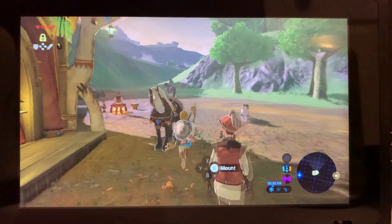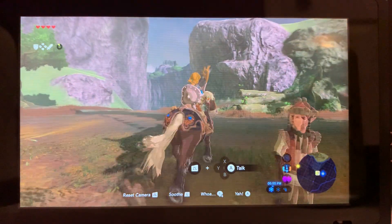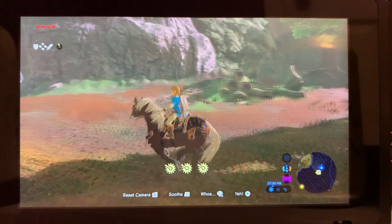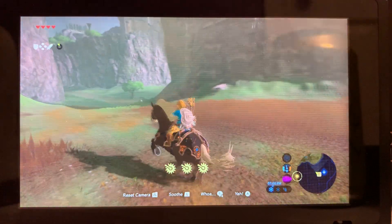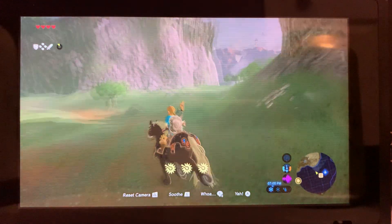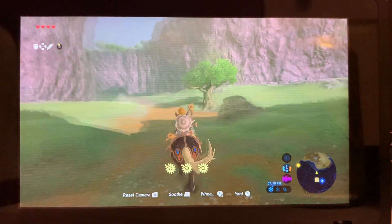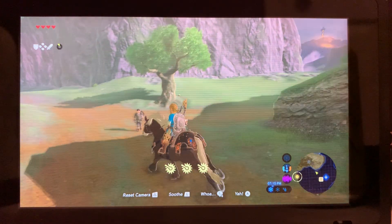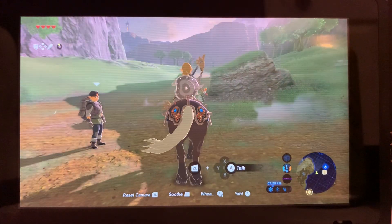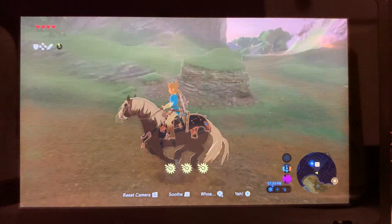We'll be going this way toward the mountain area. This special saddle lets the horse teleport, that's why I picked it. On the way there there's a blue Hinox in the middle of the road — he just lies there. Once you get here we'll be going this way, this side of the rock.